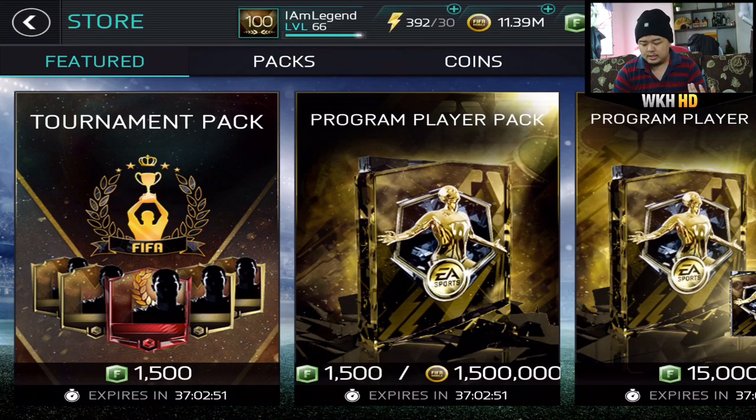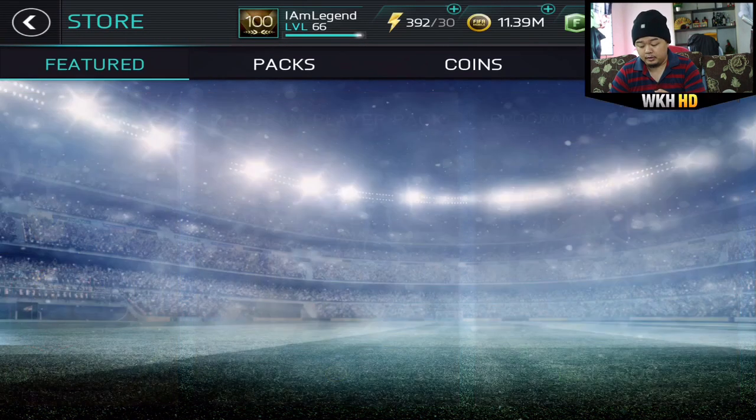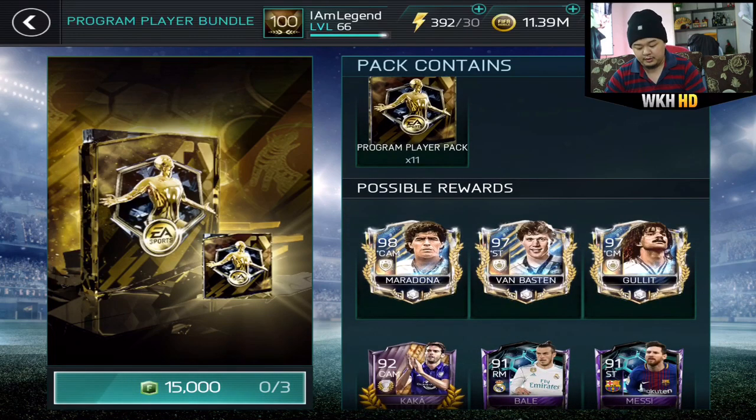The first one in Season 1 was pretty bad, it was not worth it to open. But this time it's insane. You can open once using coins for 1.5 million coins or 1,500 FIFA points, but we're gonna open one bundle — 15,000 FIFA points. These are the possible rewards you can get.